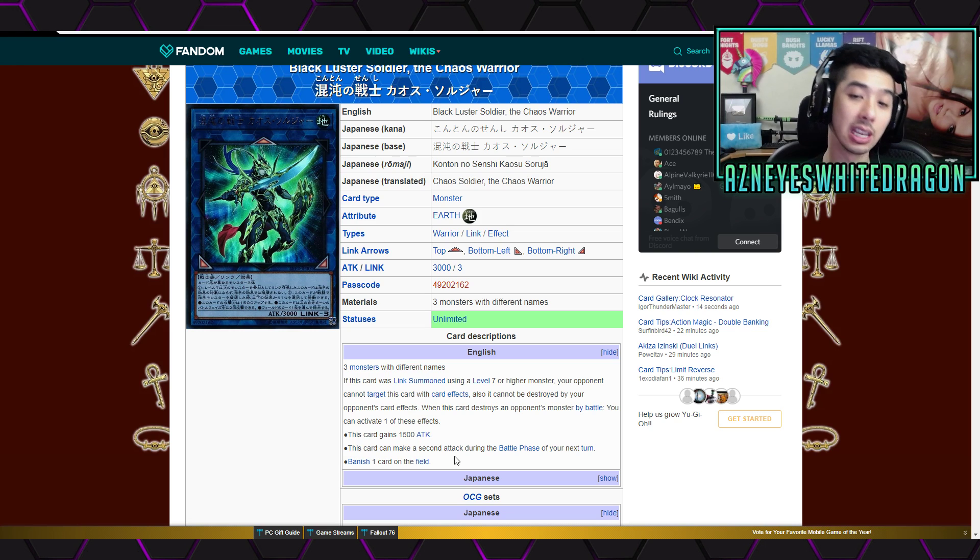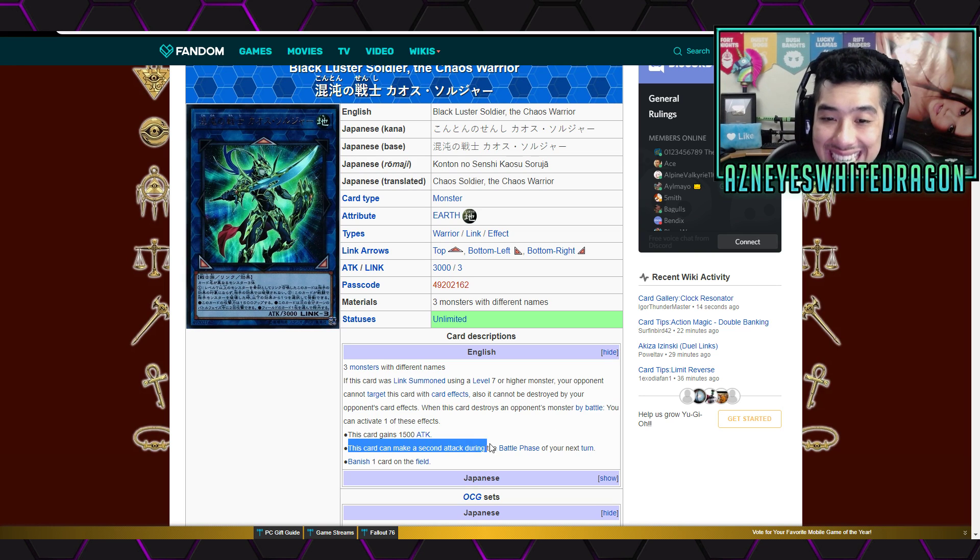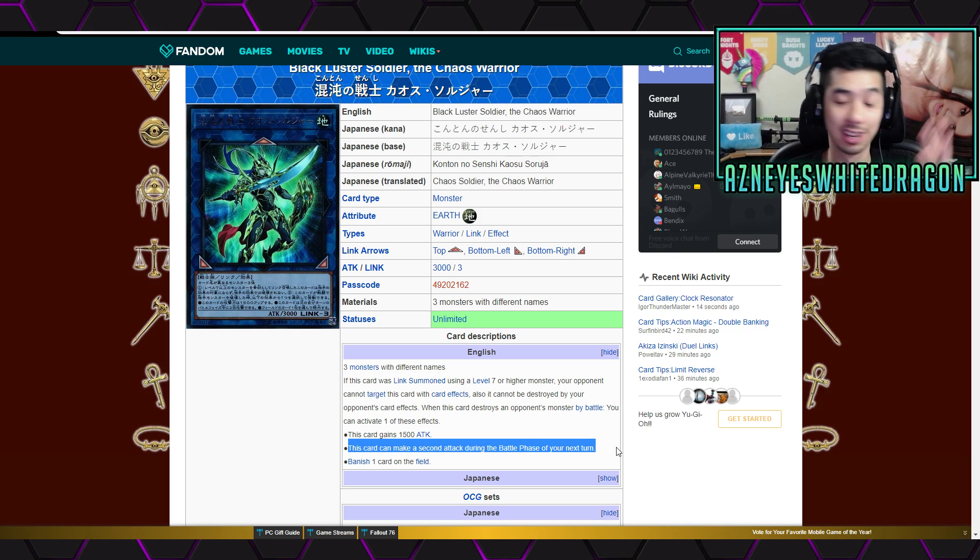Which is interesting, because if it applies the effect — as in it actually destroys an opponent's monster by battle and you activate one of its effects — and then the following turn your opponent activates Skill Drain, let's say you activated the effect where this card can make a second attack during the battle phase of your next turn, you can still actually attack twice even though its effect gets negated. Welcome to Yu-Gi-Oh.